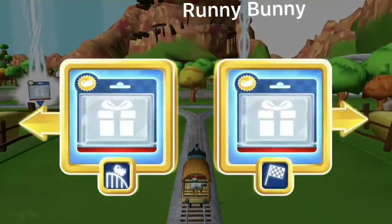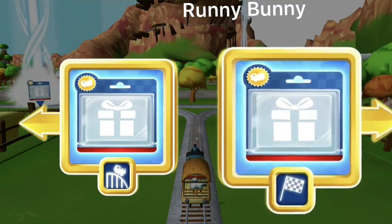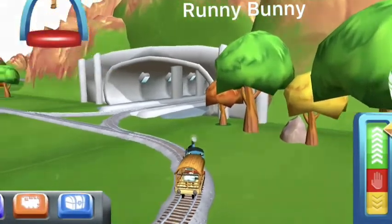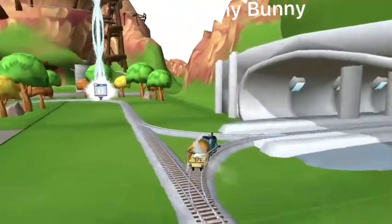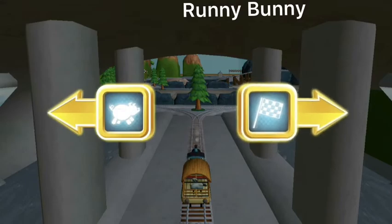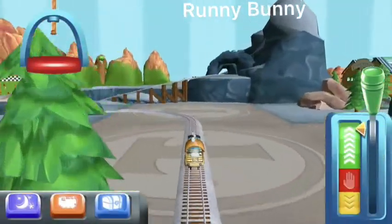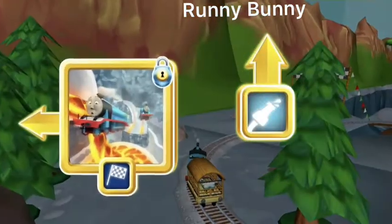Choose a direction. Left leads to the Crazy Coaster Mountain. Right leads to the Lava Quarry. Right leads to the Lava Quarry. Forward leads to Knappford Station. Left leads to the Pig Farm. Right leads to the Lava Quarry. Left leads to the Lava Quarry.